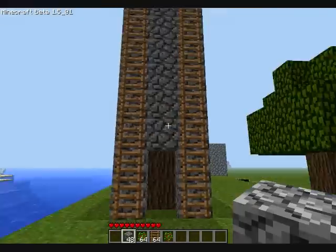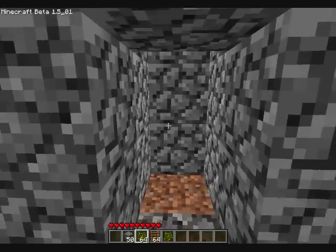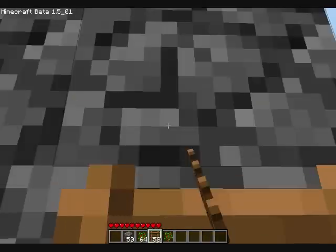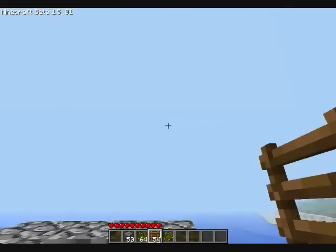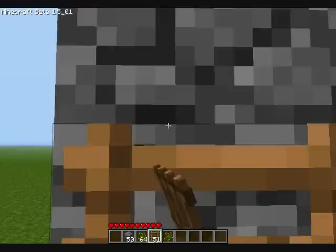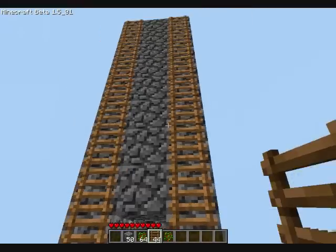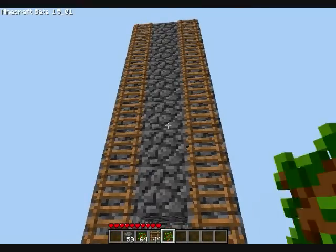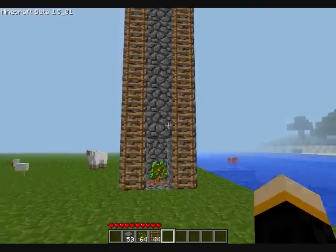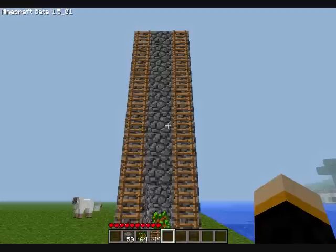Go ahead and make that archway now. Then place your ladders. Once the ladders are placed, all you have to do is plant a sapling in the middle and then wait for it to grow. I will be forcing the growth for this video.